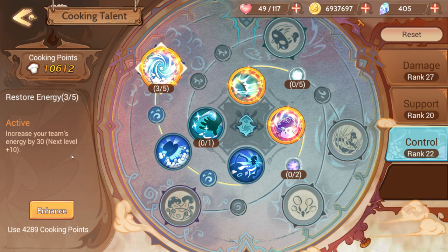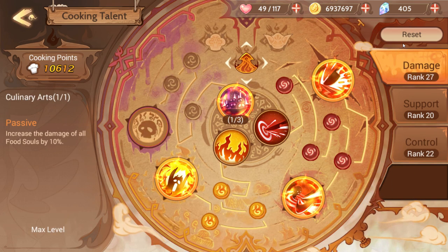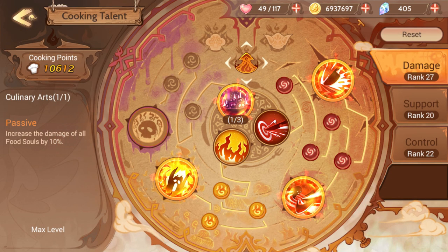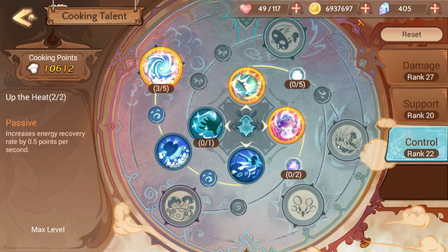So you can do lots of full party nukes or whatever your party has set up for your energy skill or linked skills — I think that one's pretty legit. So that's an overview of the cooking talents. If you make a mistake, you can reset, but look how many points you lose — one fourth of the points you've already invested. That's rough. You can consume an insane amount, and the crystal cost rises as the amount of points goes up. I really can't recommend resetting — just grin and bear it.